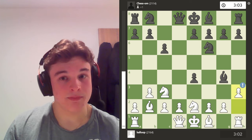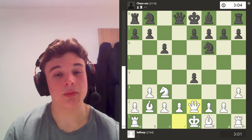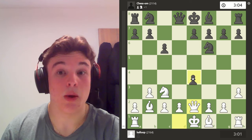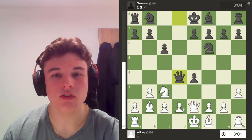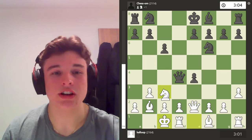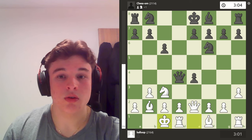So with all that said, my opponent just takes, and I take with the Queen. That might look a bit strange because it blocks the Bishop in. But the point is that I'm winning this Pawn back. If my opponent tries to defend with something like Qd4, I can just Castle, defend the Bishop, and then there's opportunities for discoveries with my Knight. Now the Bishop's defended by the King.